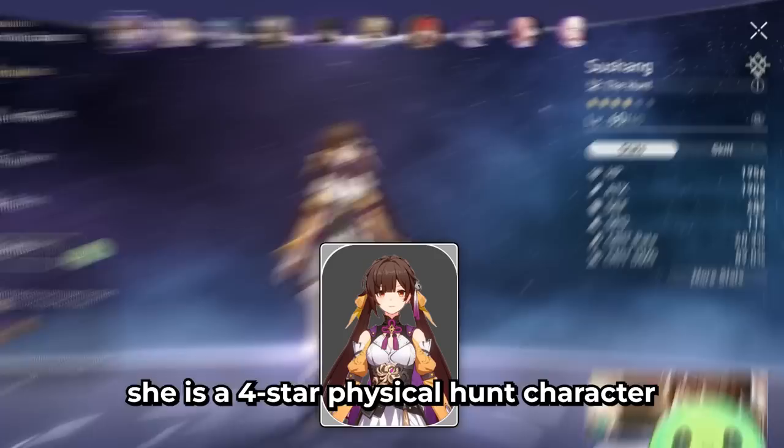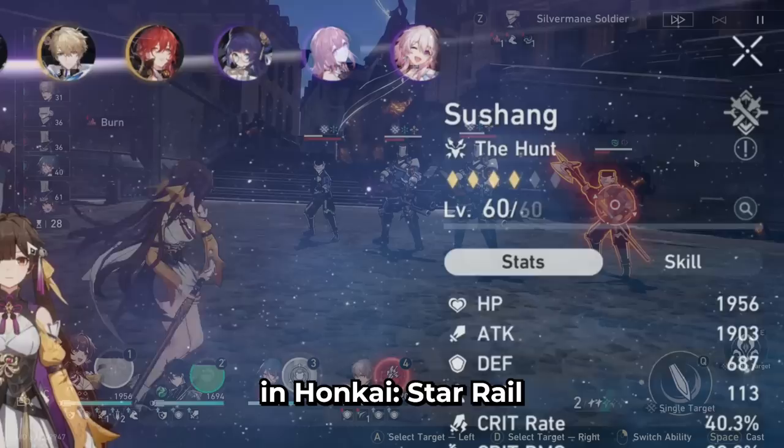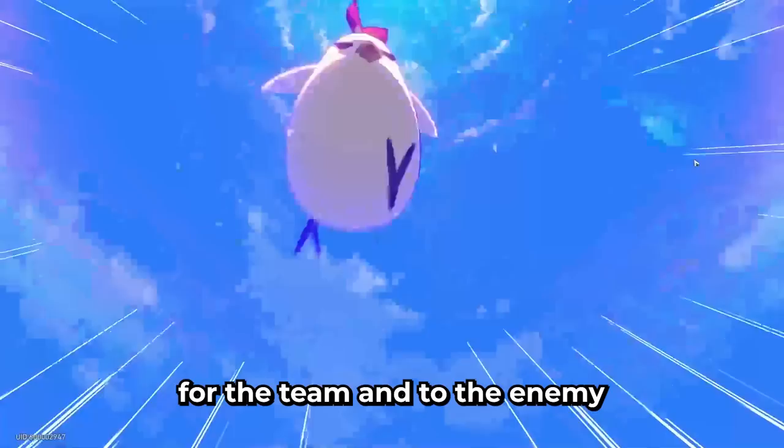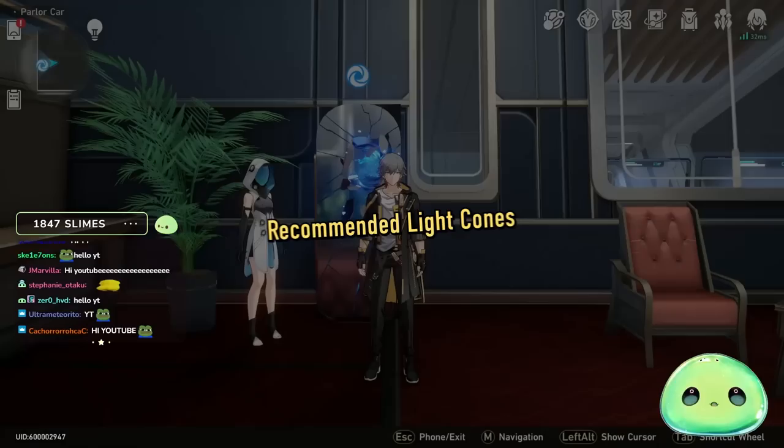Let's dive into Susheng. She is a four-star physical Hunt character in Honkai Star Rail, and she's gotten the title of being basically a mini Zeela in terms of how many times she's able to attack in one turn and the damage output she's able to provide for the team and to the enemy.